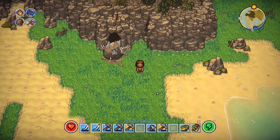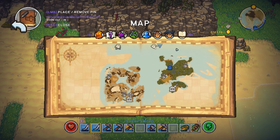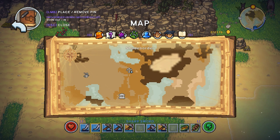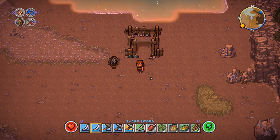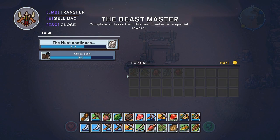First you need to get the recipe. To get the recipe you need to go to the island with difficulty two, and on it you can find the Beastmaster. It has a bow and arrow as its symbol, and when you get there you can get the bomb recipe from the Beastmaster for free.